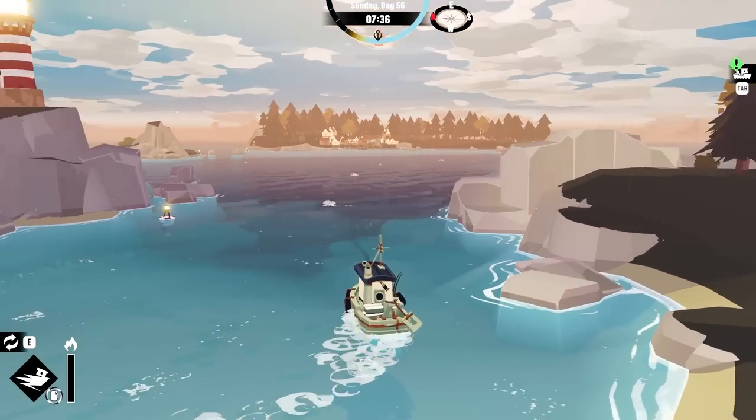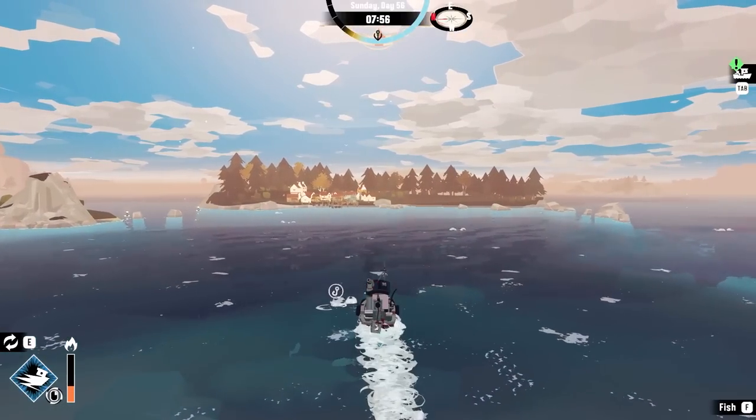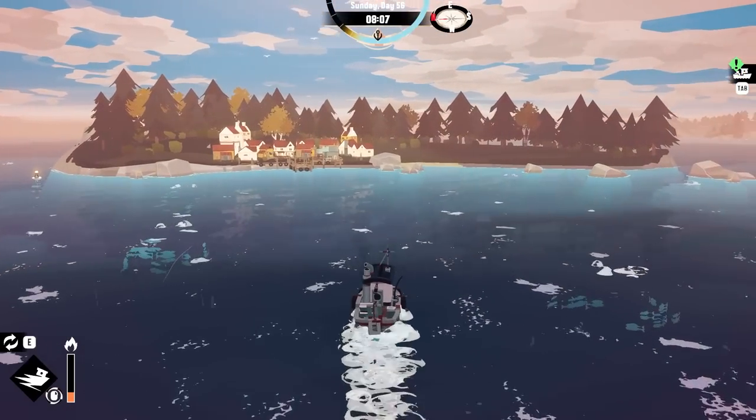I think it's time to go sell these to the guy on the other side of the island, so if I just zoom my way over, we can do that. I also really want to go explore the Stellar Basin, maybe even the Twisted Strand. We did try out the volcano level last time, but I think I need some more upgrades before I can finish that area out.